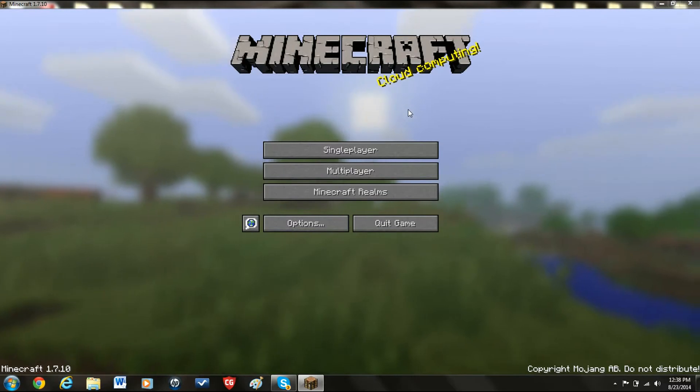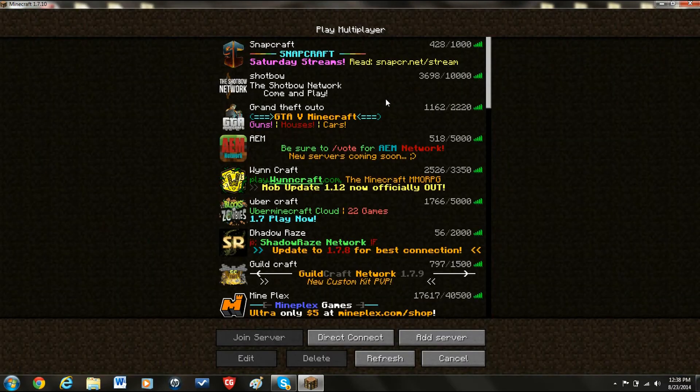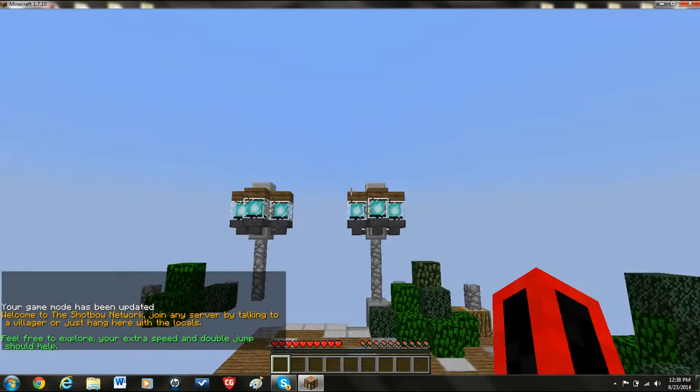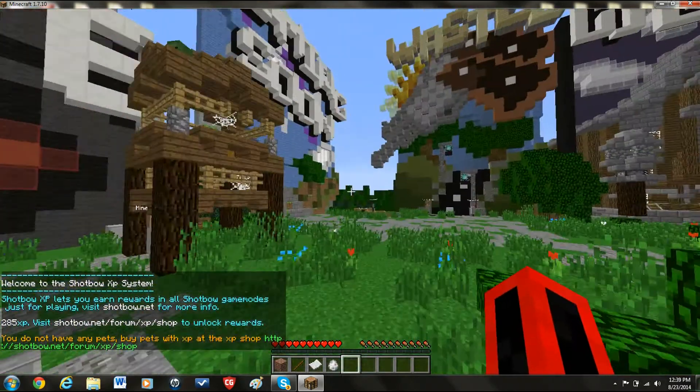Hello everybody, EndyJag and EpicJag here from Craft Megastar and we will be playing minigames. Today, the first minigame we're going to play is Hidden in Plain Sight, which is basically a game where you're a ninja and you have to find and eliminate all other ninjas.